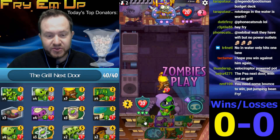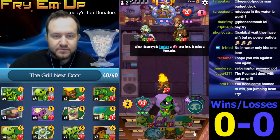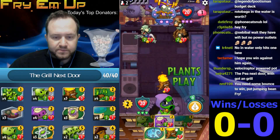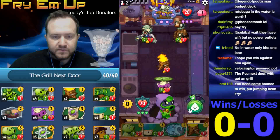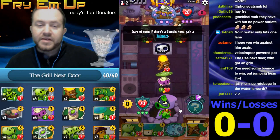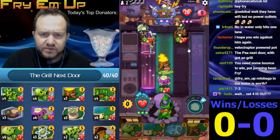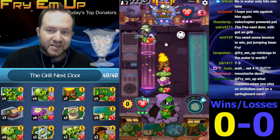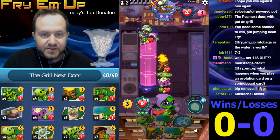It also sets up very well for turn three — we have something to stick behind. This is the play. I know it seems like a waste of Torchwood, but it is protecting the Rotobaga. The Rotobaga is attacking two cards here, and sort of losing the tempo it gained back by killing this Imposter. We'll get another Mustache unfortunately, but we can grow the Rotobaga — that's probably what we're going to try to do.